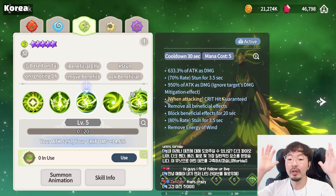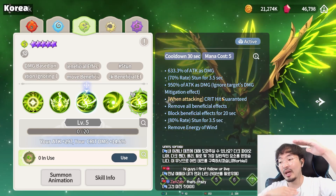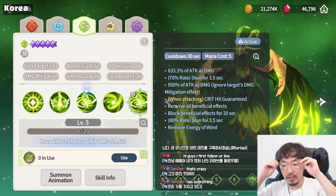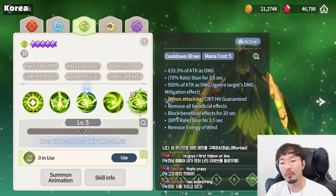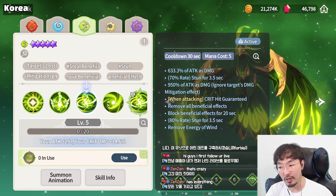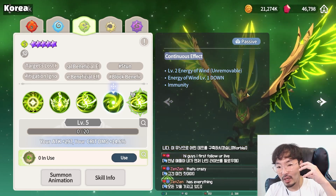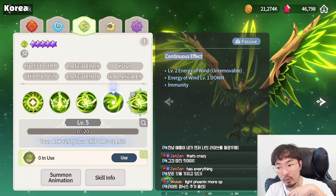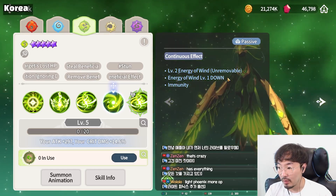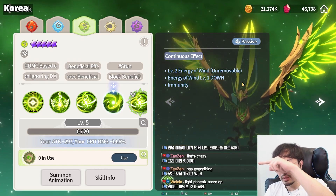Wind Phoenix's skill attacks are all critical hit guaranteed, so you can build her with just high attack and high critical damage. Now the passive — Energy of Wind: when Wind Phoenix gains a beneficial effect, the Energy level increases by 2, but when she has a debuff, Energy of Wind goes down by 1. When it reaches level 10, there's no more up or down — it stays at level 10. And at level 10, Wind Phoenix gains immunity.